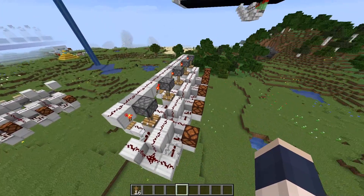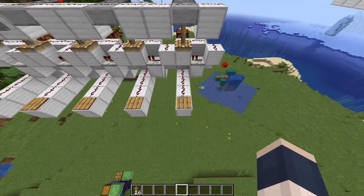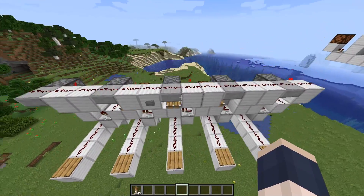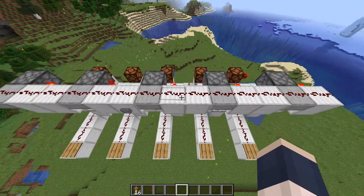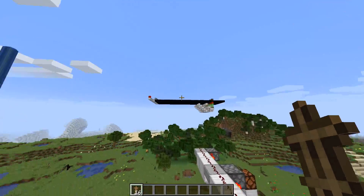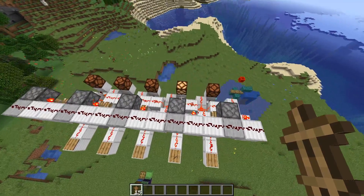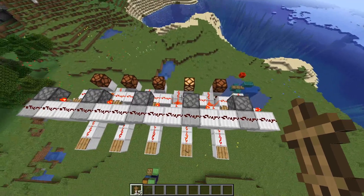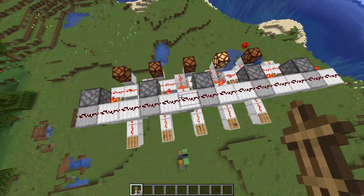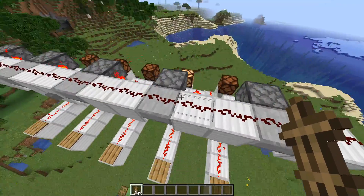What is a wind detector? Basically, a wind detector is a system that detects which one of these pressure plates is pressed first, and then locks the other pressure plates so only the first one gets lit up. So let's give an example of that — if I throw an armor stand on this one, this light will light up, and now no matter what other pressure plates I trigger, the lights won't light up.